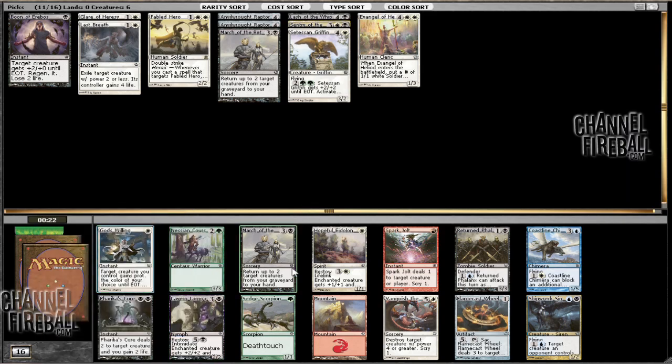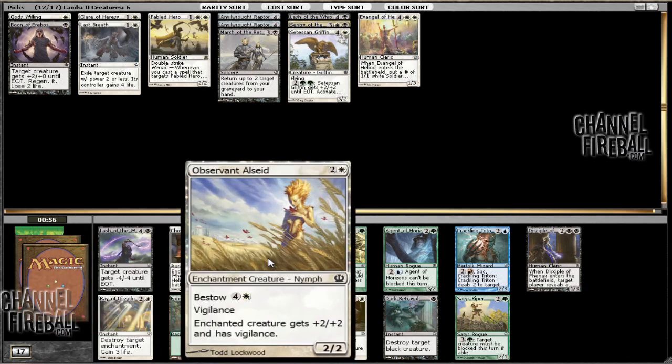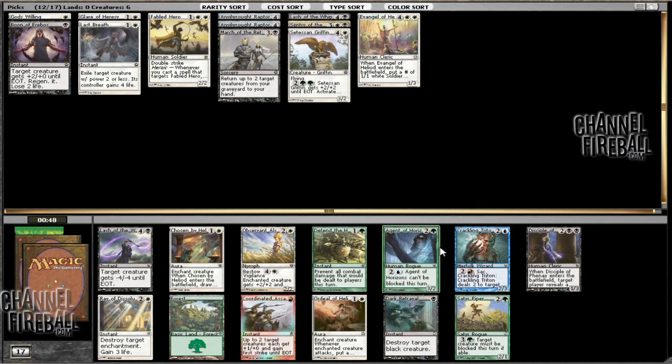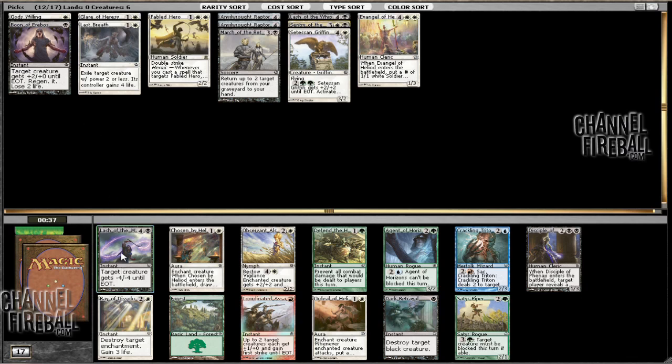Now here we can take another Lash of the Whip. There's also an Observant Alseid, which ends up being pretty good with a lot of the white creatures like Fabled Hero and anything that gets a bonus from being targeted. Wheeling this pack, I would assume that the Dark Betrayal is going to come back. The Disciples should not, just because the first one from pack one didn't. There are enough white cards in here that we should expect another playable out of this, which is good.